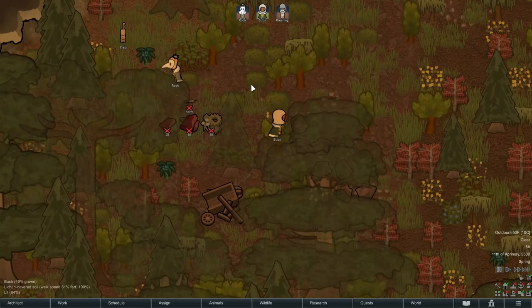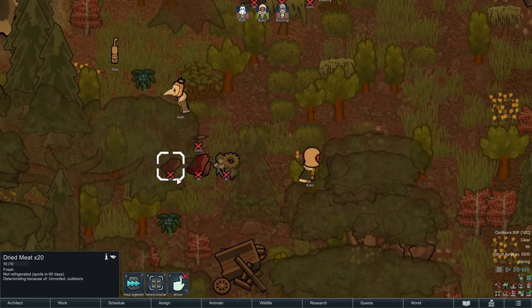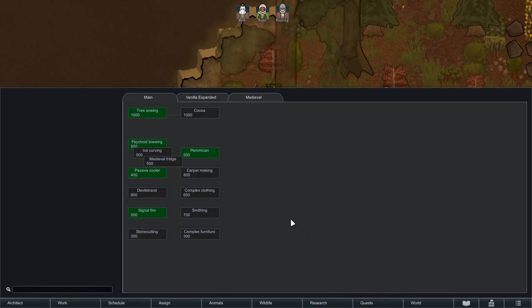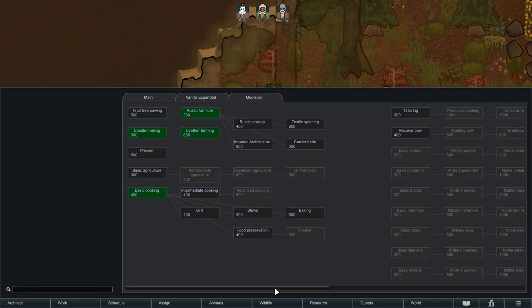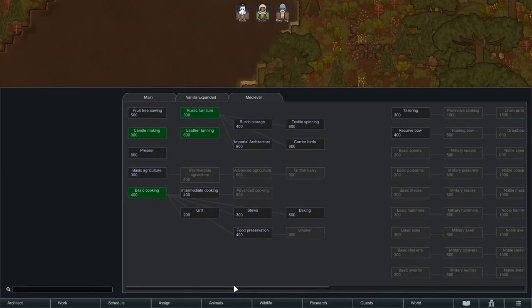We'll go ahead and land there. You'll notice all our starting colonists are in medieval clothing — not quite suits of armor. If we had done the Battle Brothers starting scenario they'd all be in full suits of armor. We're in the beautiful Dark Forest — rather majestic. The maps are littered with debris, but they're medieval debris: broken carts, which is really awesome. Instead of packaged survival meals we have strips of dried meat. I could spend three hours going over this mod, but let's start by looking at the research tree.